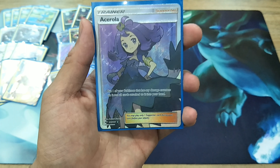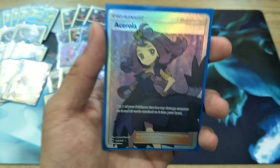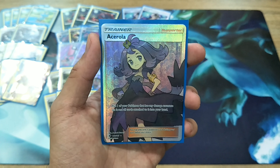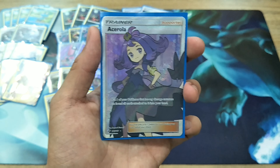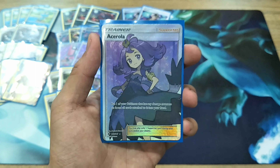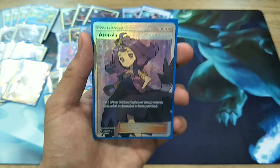Acerola is really useful in a lot of scenarios — you could even Acerola up your Greninja, but that's not advisable because we play Red Candy and it's really hard to evolve back. You might not even have the cards you need to evolve, so it's more advisable to Acerola your Zoroark.